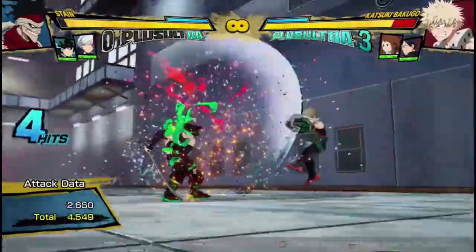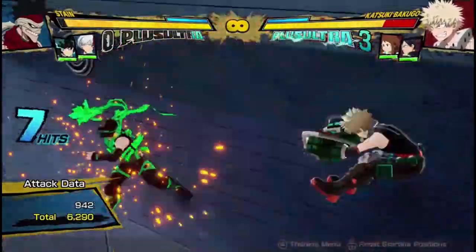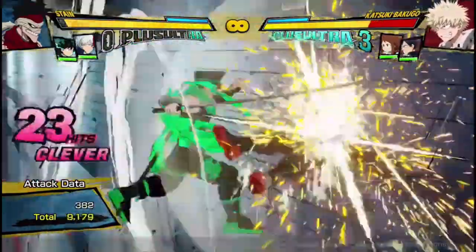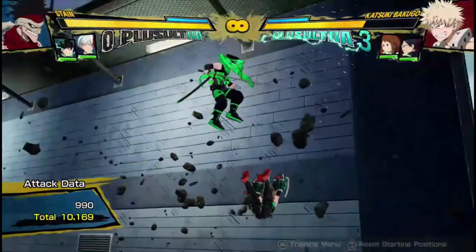The bread-and-butter combo starts with 3 hits, into tilt quirk 1, quirk 1, dash cancel, 2 hits, quirk 1 string — you're putting in the teleport — 2 hits, quirk 2, a few hits, into the tilt quirk 1.